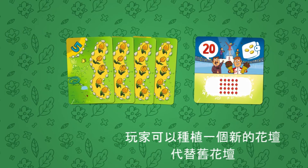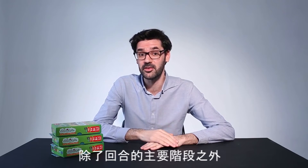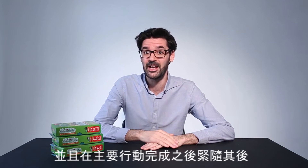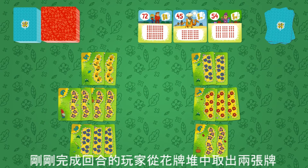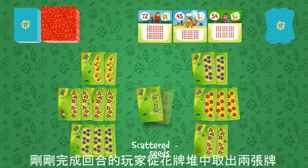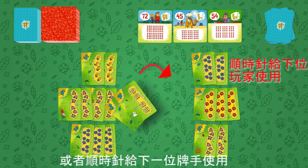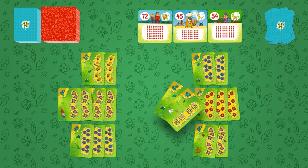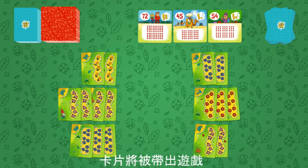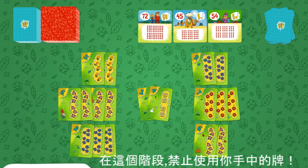After selling the flowers, the player can complete the turn by planting a new flower bed in place of the used one. Besides the main stage of the turn, there's an additional one called the Scattered Seeds, which follows right after the main actions are completed. During this stage, the player who just completed his turn takes two cards out of the deck and places them face up for everyone to see. He can either use one or both of these cards, or pass the right to use them to the next player clockwise. If nobody wants to use the Scattered Seeds, the cards are taken out of the game. It's forbidden to use the cards from your hand in the additional stage of the turn — just the Scattered Seeds.